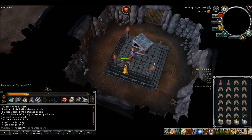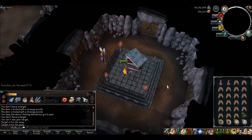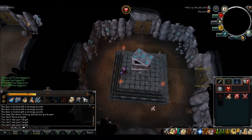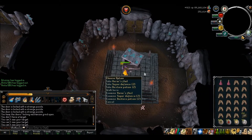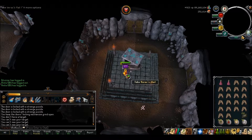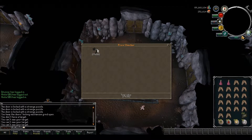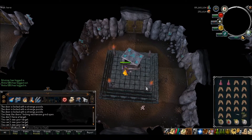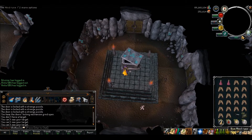All right, here's another chest — nothing great. All right, next chest, what we got? Oh, there we go. Let's see how much is this worth. Oh, that's not even that bad. I'll be back at the GE to sell my stuff.